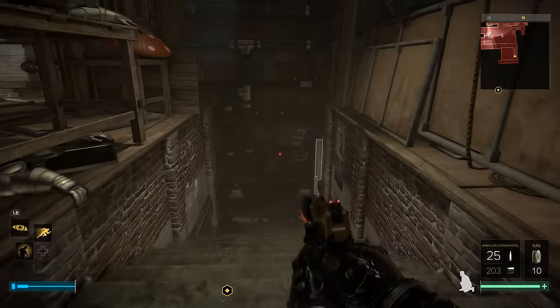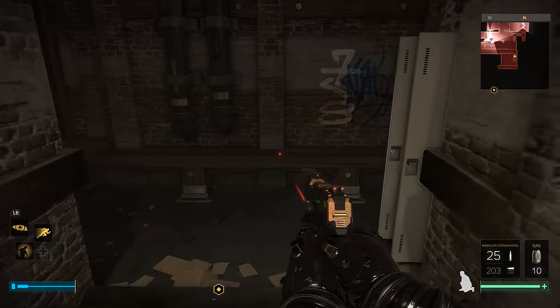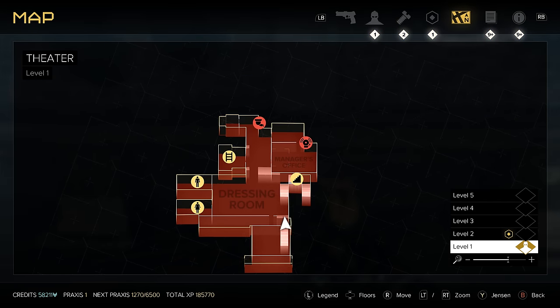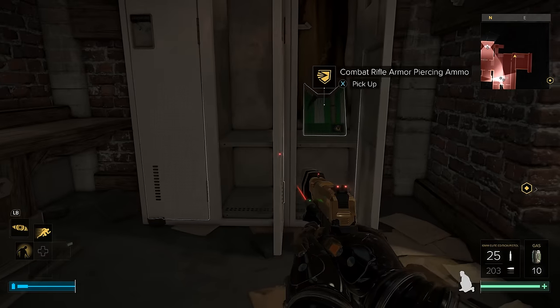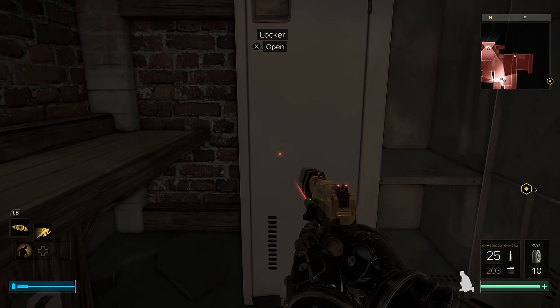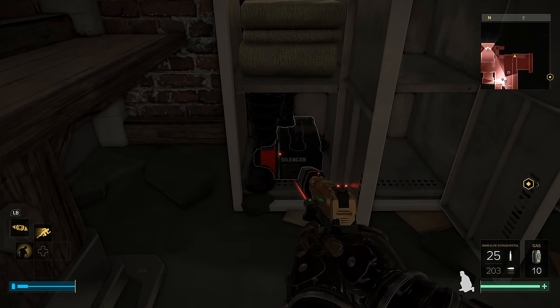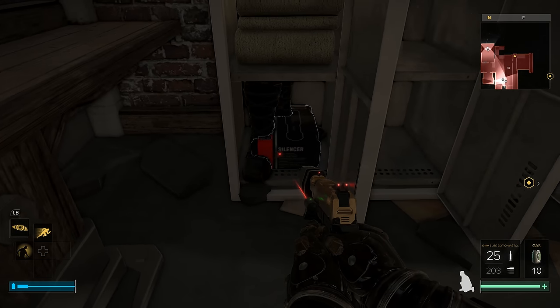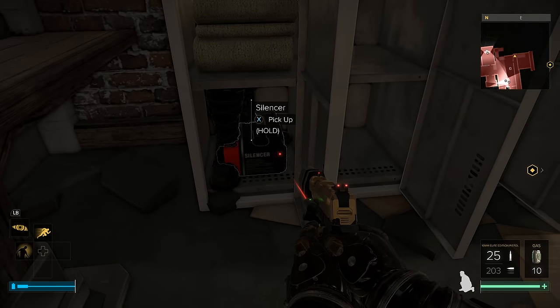Once you get underneath the stage, drop down and head down these stairs. It's going to put you on a different level where the dressing rooms and the manager's office are. From here turn right and check out these lockers — in this locker on the bottom you're going to find your silencer. The cursor is a little wonky so you have to move it around a bit to pick it up, but the silencer does appear here in your third visit. In your second visit this locker is actually completely empty, so just FYI — only after Garm will you find this.